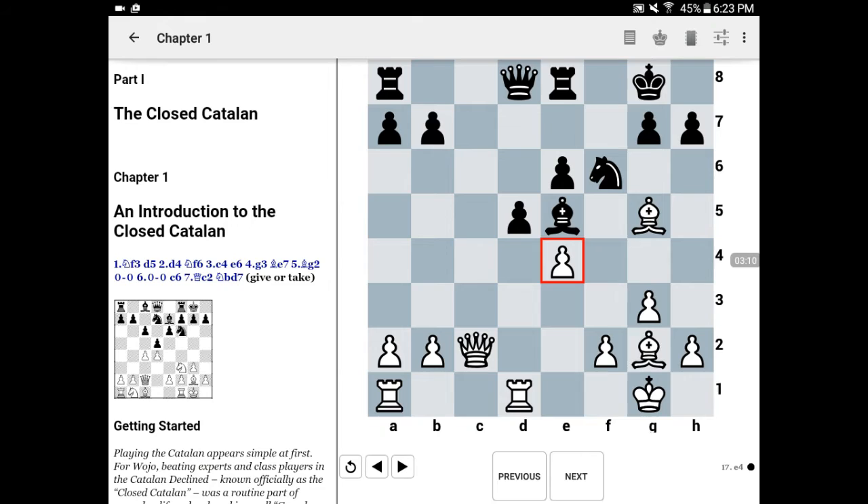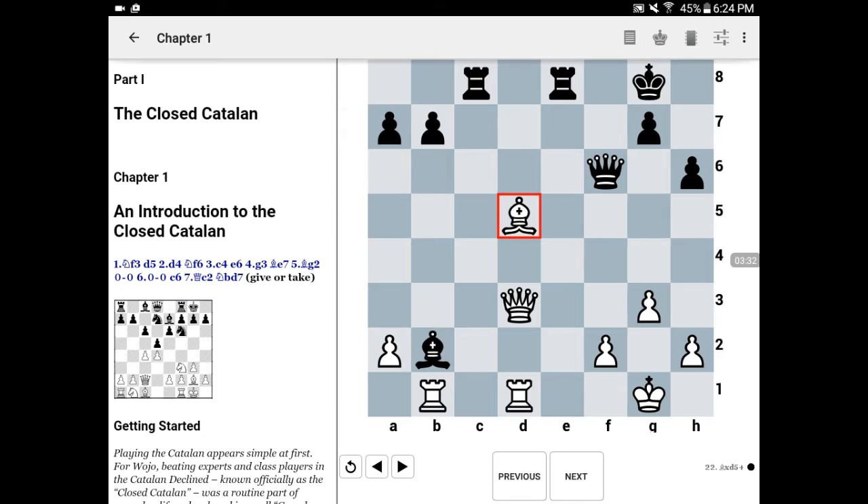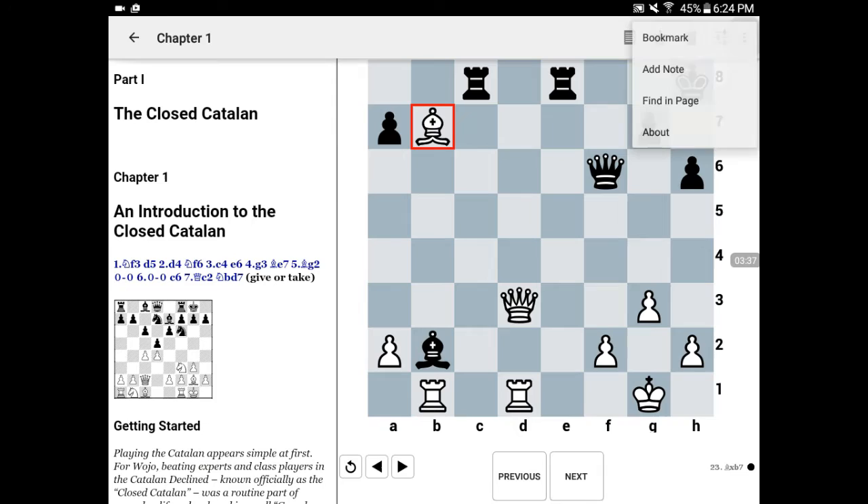At this point, white has massive pressure on the center. His rook on d1 is lined up with black's queen on d8. The knight on f6 is tied down, and it's no surprise that in the one game where this has been tested, black quickly lost a pawn, emerging down a pawn. So let's go ahead and return to the game.